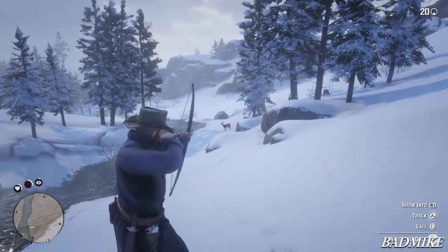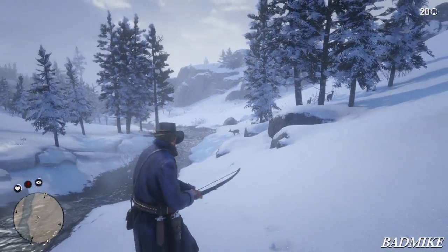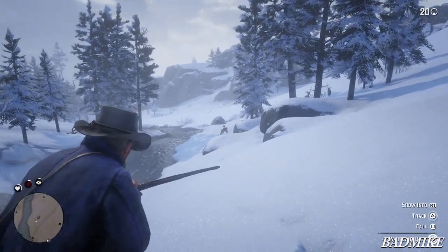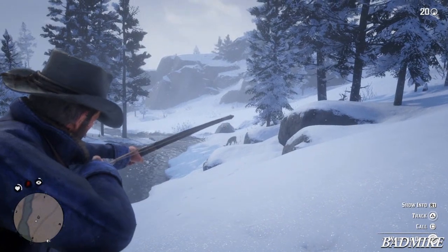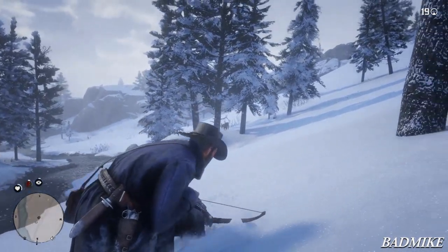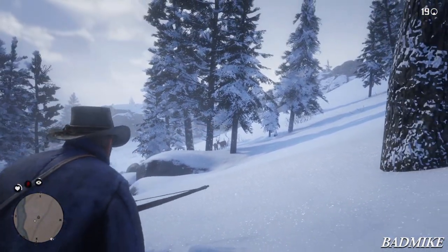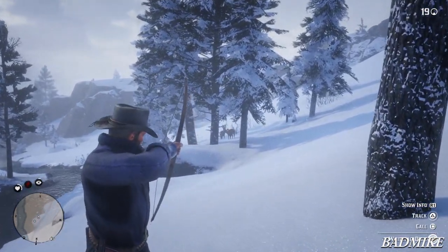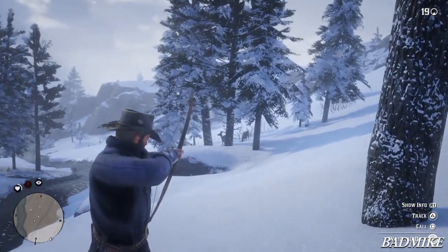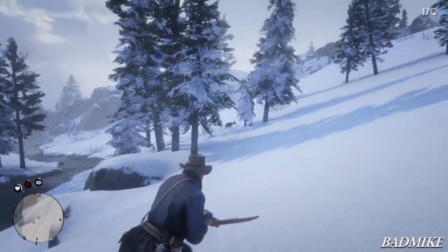The second easter egg is about Bigfoot or an unknown creature's corpse. While exploring these mountains, the Red Dead Redemption 2 community found a corpse of an unknown creature. This corpse is not normal — it's not like a horse or any regular animal because it's very big, probably related to Bigfoot or maybe an unknown creature. In real life we've discovered bones that are neither human nor known animal, so there might be extinct animals. Rockstar decided to put it there and tell us to go explore.